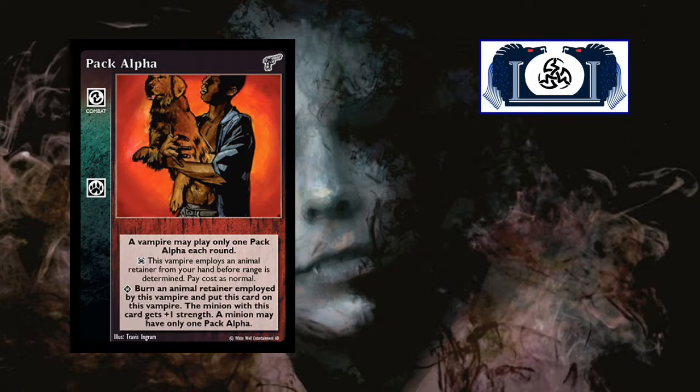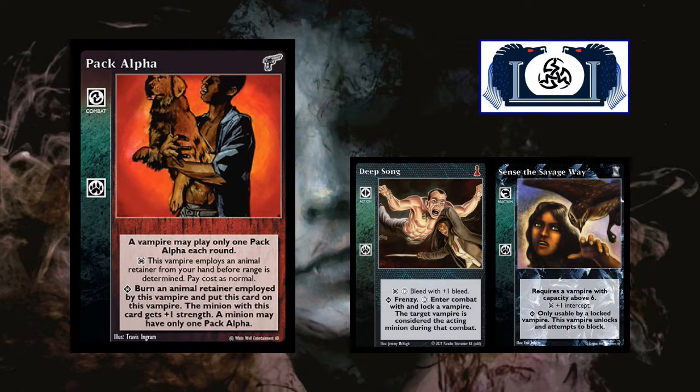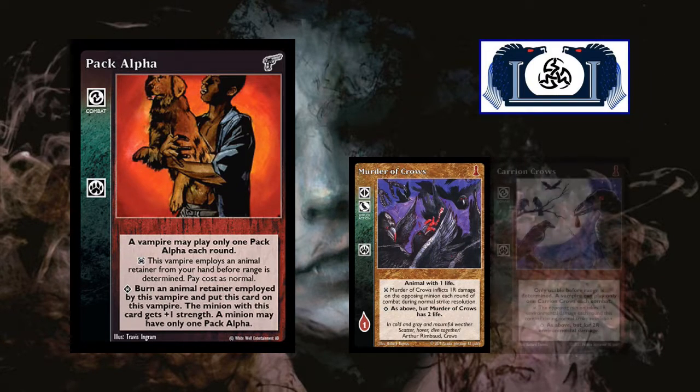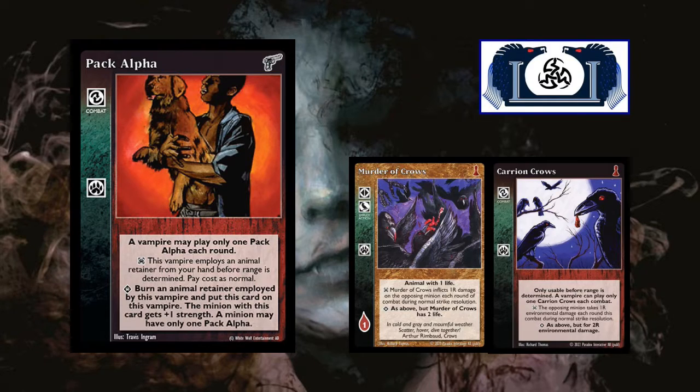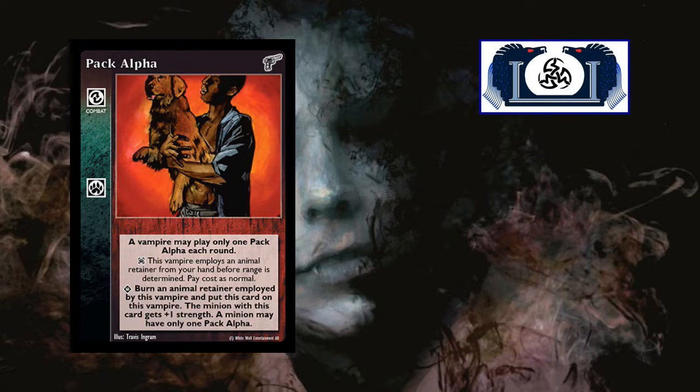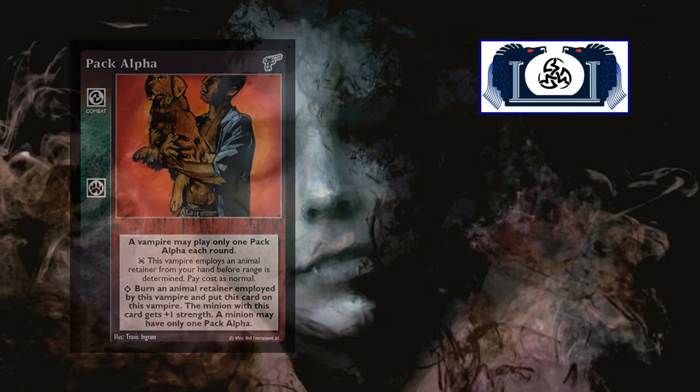What I like about this is it gives you a free action. Instead of having to take an action to put a retainer on your minion, you can take an action or reaction that gets yourself into combat, and this allows you to simply put a retainer onto your minion. I like to put on a Murder of Crows for additional environmental damage — it backs up Carrion Crows. So I've got Carrion Crows doing up to two environmental damage, plus a Murder of Crows doing one, for three total environmental damage. Elephant Guarding is another good option.